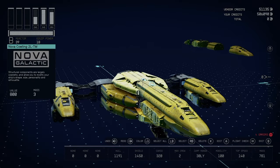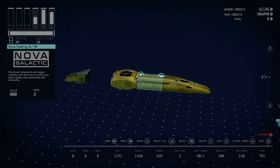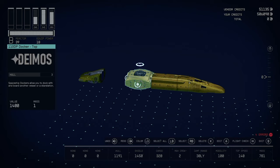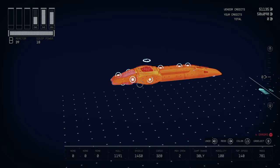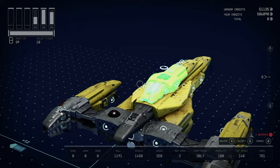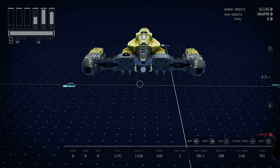Now we get to the ending of the build. Grab these pieces — you have a Nova Cowling going into a Nova Cowling 2LTM, which goes into a 110 DP Docker, and that goes into a Nova Cowling 1LTF. Slap all those pieces together, highlight them, bring it over towards the ship and slap it right there on the front. You could bring it forward but it hangs over a little bit and doesn't look right — just put it flush with it and you're almost done.